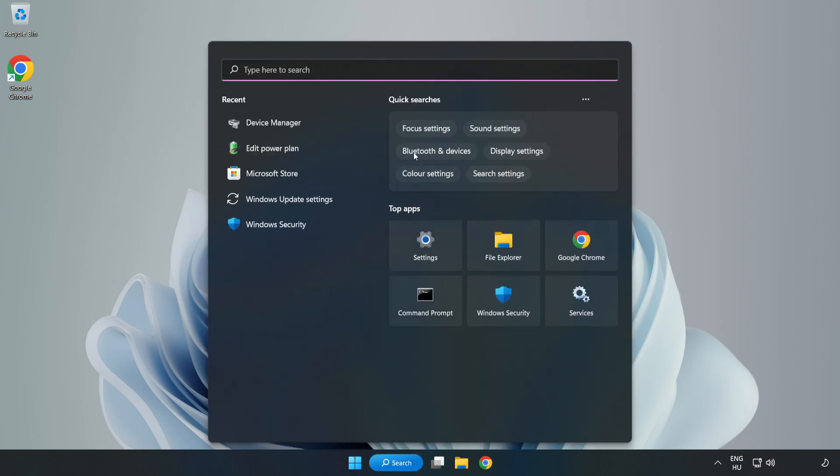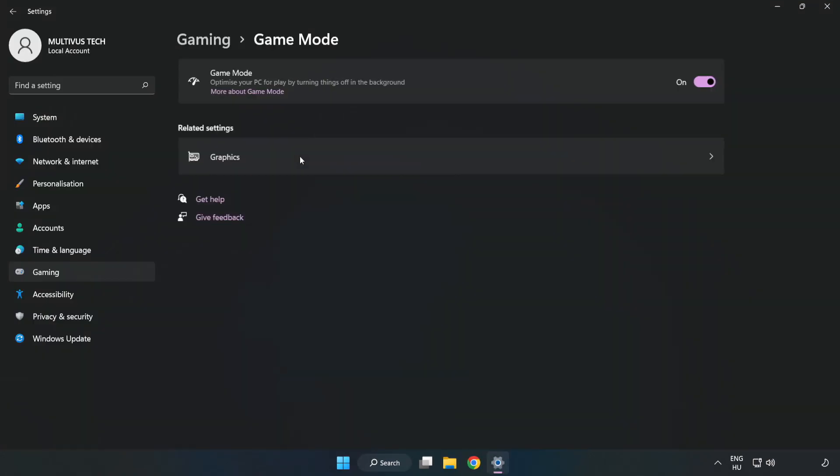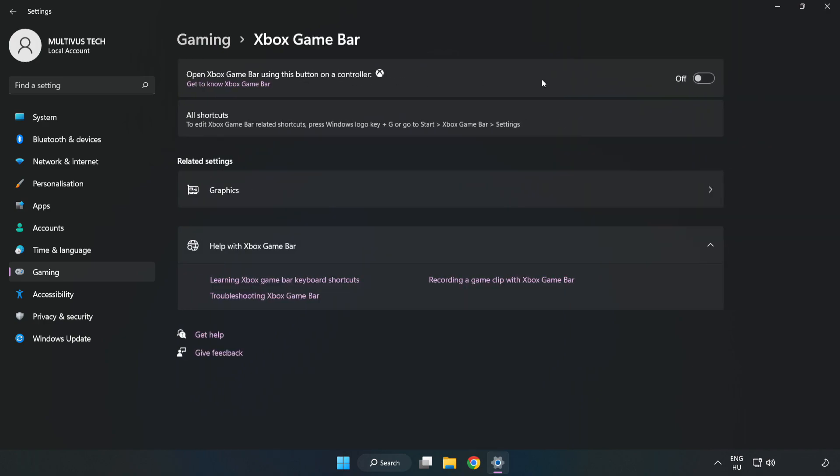Click the search bar and type 'Game Mode Settings'. Click Game Mode Settings and turn on Game Mode. Click Gaming, then click Xbox Game Bar, and turn off Xbox Game Bar. Close the window.